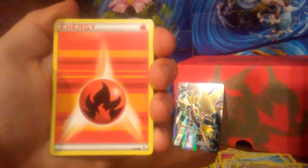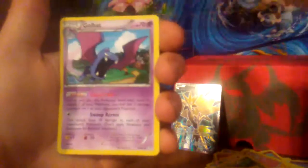Let's see what we can get here. We have a fire energy, a Tangela, a Zubat, a Geodude, a Goldeen, a double colorless energy, a Golbat, a reverse holo Mr. Mime, a Slurpuff, and a Dodrio as our final card.